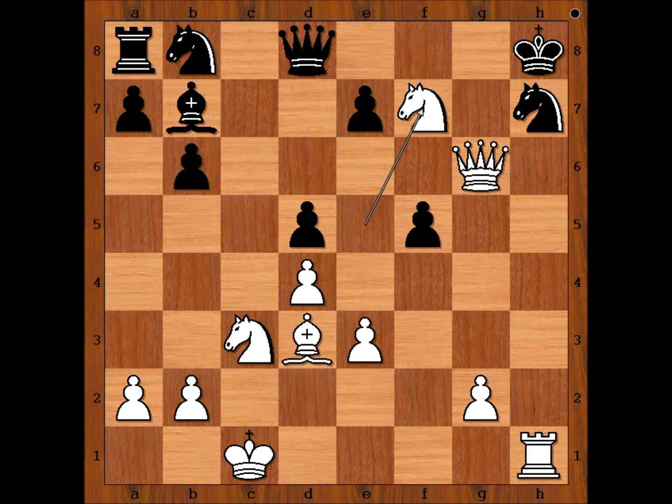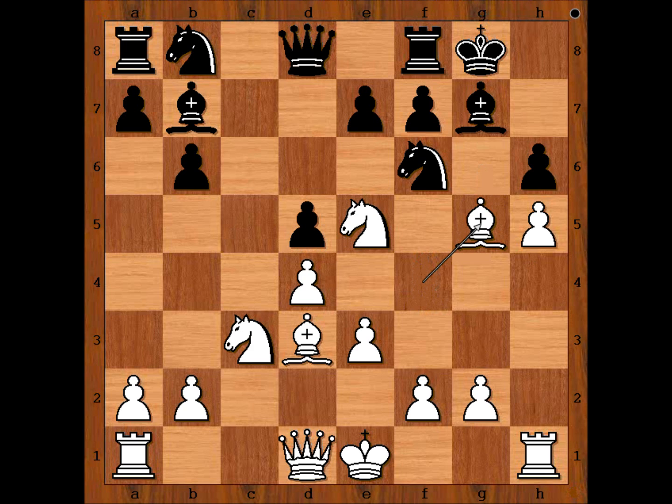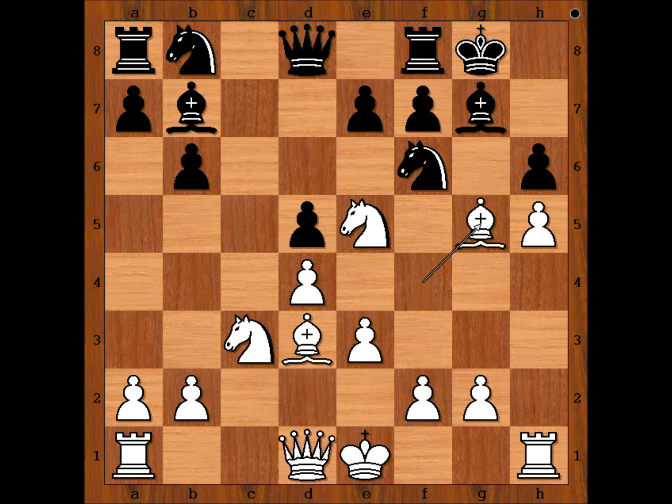Let's go back to move number 10 when it all started with h4 — would you play this? And what about the bishop sacrifice position — would you sacrifice the bishop for the attack? The most interesting position was when white played the amazing move f4, sacrificing the rook for the attack. How many moves did you guess? If you didn't guess any of these moves, don't worry — practice makes perfect. I hope you enjoyed watching this video. I wish you good luck with your king hunt!